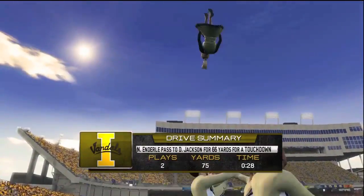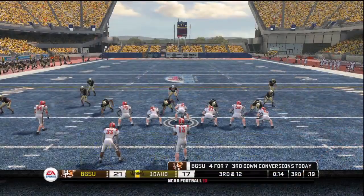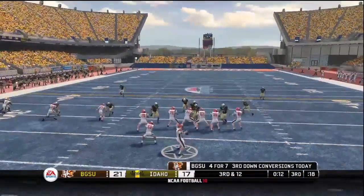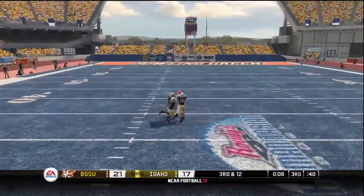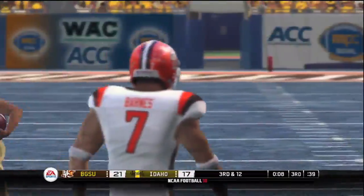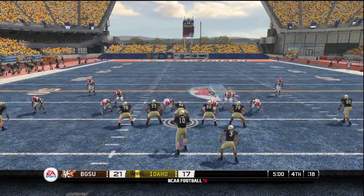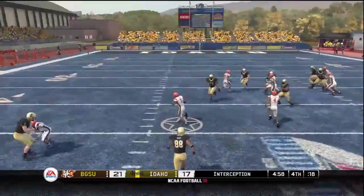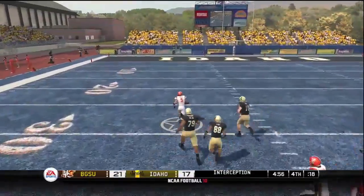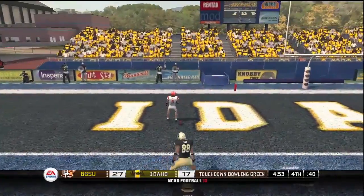Let's take a look at the drive summary. Three receivers in the set — Cheehan drops to throw and it's knocked down, a fantastic defensive effort. The quarterback in the gun, looks over the middle and it's picked off. To the 20 — Touchdown, Falcons!